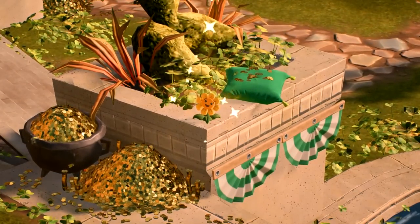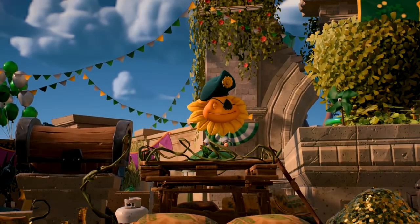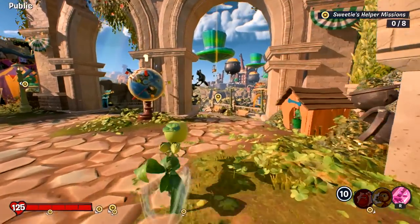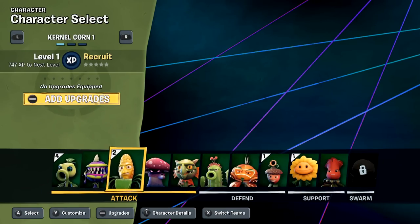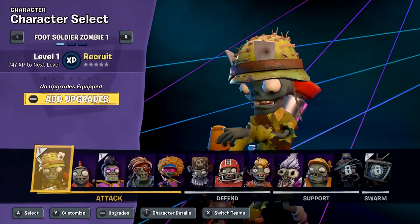There are lots of things to do, and there are little tutorial things where you can find these stuffies and they'll teach you about the area. I'm not super interested in that in the moment — I just want to run around. First I want to poke around Giddy Park a bit. We'll switch over to the zombies so we can play as different characters. Let's switch sides if I can.